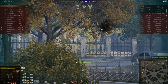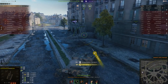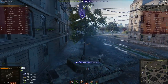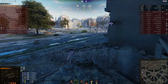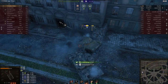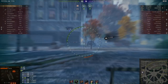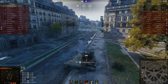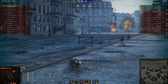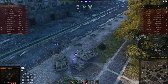Headless chicken ignores the P43 to finish off the Grille. The P43 backs off and shots come from the rear — it's the VK 30 01 P, which manages to blow his tracks off. He uses the repair kit. The VK is definitely the bigger threat, actually doing damage. Assuming the P43 has used all his premium ammo, he can't damage headless chicken from the front unless he knows the weak spots — and he probably doesn't. Even with HEAT he can only reliably penetrate from the rear.